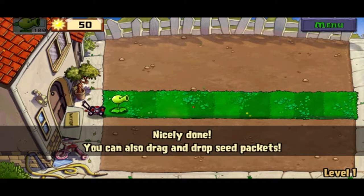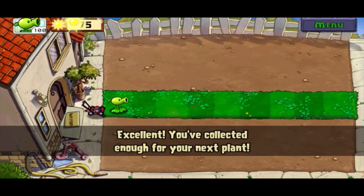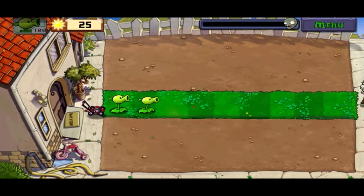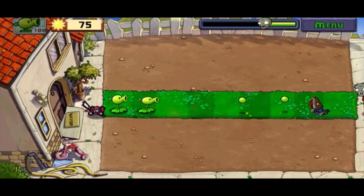We're gonna plant our first Peashooter. This is like your basic plant. Now, collect the Sun — this will be very important later on. My suggestion is for this early level, just plant the Peashooters. It's gonna get boring at the beginning, but for beginners, I know it can also be quite stressful to play this game. My advice is: just collect the Sun and place Peashooters as needed.